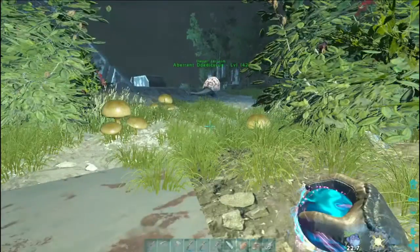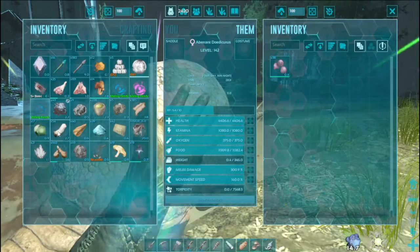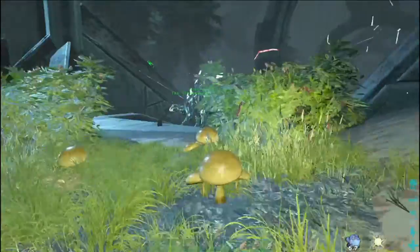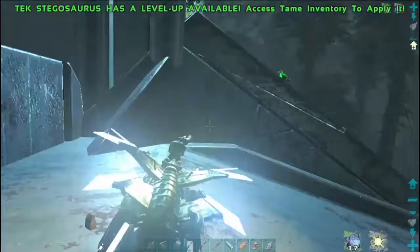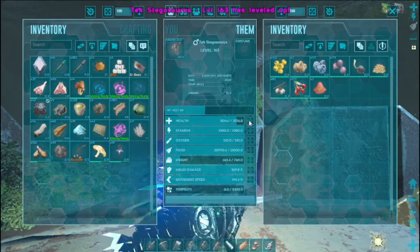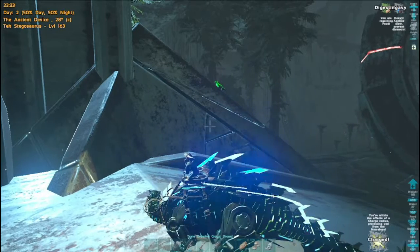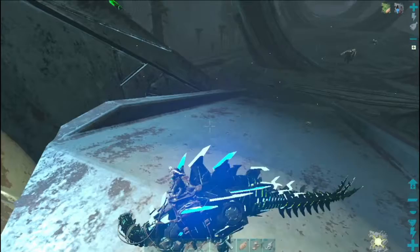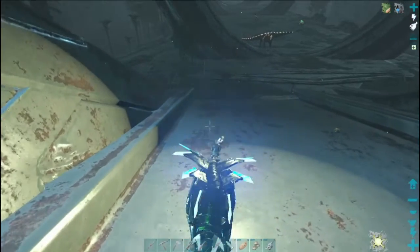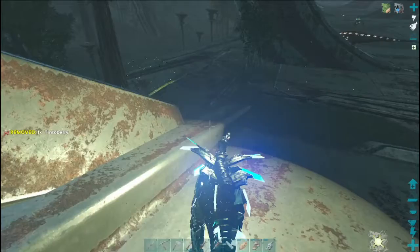Mrs. Doedicurus is up, level 142. Not the greatest level, but she will gather an epic butt-ton of stone for us. This drops off so we would have to jump — I think what we're going to do is work our way down and around. We're on the heavy plate because there are raptors over there. Rider applies heavy, applies slow — yeah, this is where we want to be. Now I don't know if this actually works on the raptors and their dismount ability, but we are going to assume it does and hope it does.